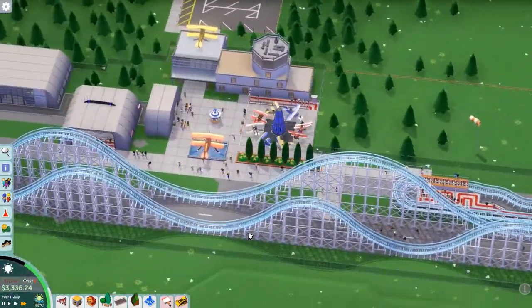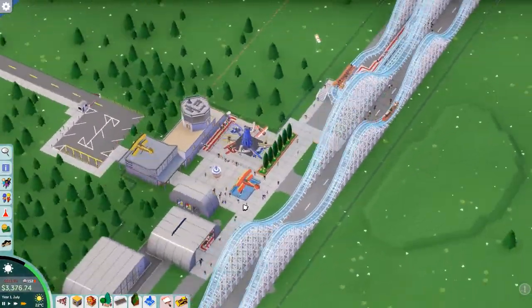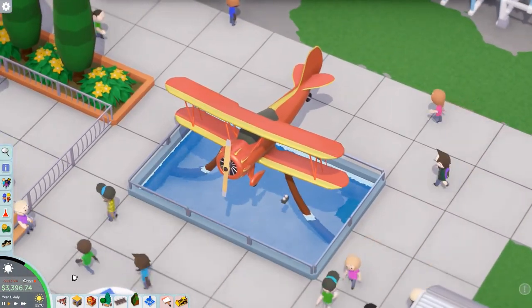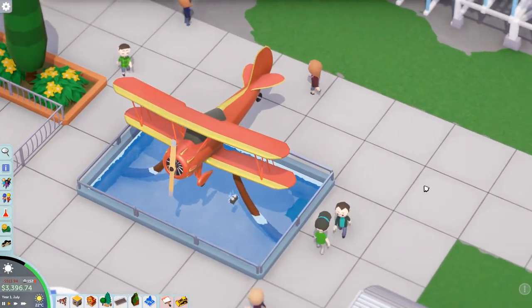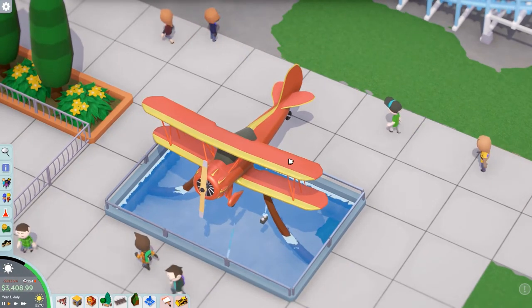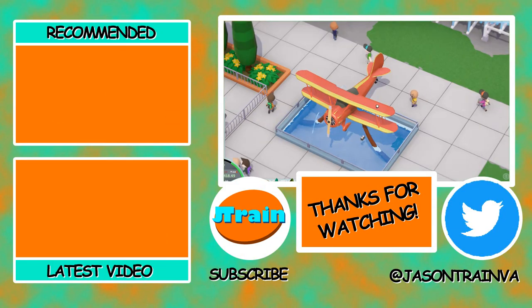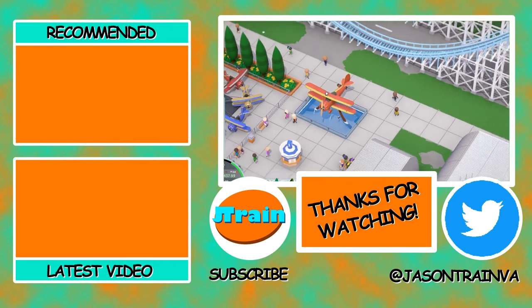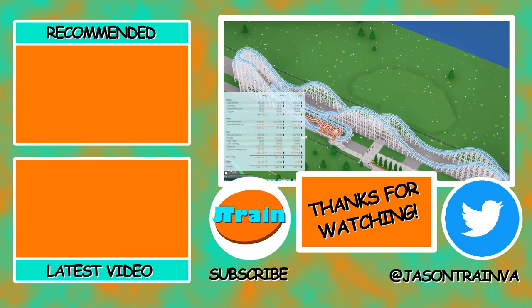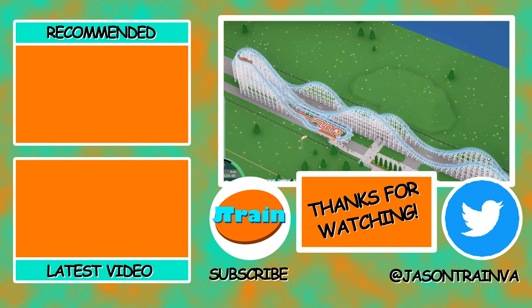I'm gonna call it here. Thanks for watching guys, I hope you enjoyed. Join me next time - we'll probably complete the goal of the park, which is those 250 guests and 400 sold tickets by year two. I think we'll hit that one, at least the second one for sure. 250 we should be able to get if we open another ride. If we get the vertical drop coaster, that'll be it - we might have to take a loan though. The amount of money we're making is going up. Thanks for watching, bye!